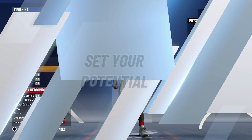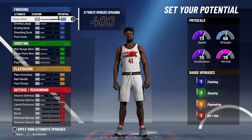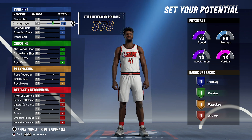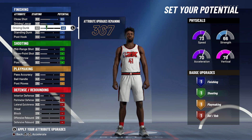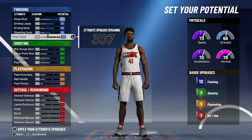Now for your attributes, you're going to bring your close shot up to a 93, your driving layup up to a 75, your driving dunk up to a 75, your standing dunk up to a 65, and your post hook up to a 53. That's going to give you 12 finishing badges.